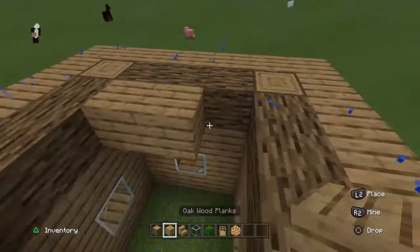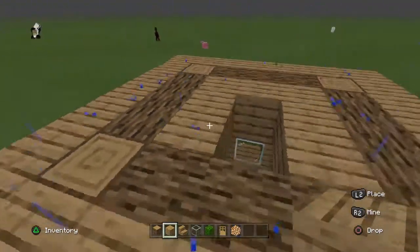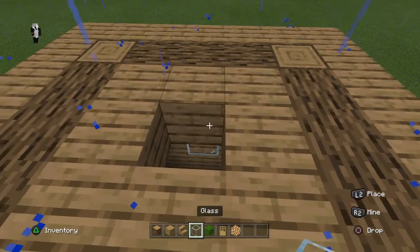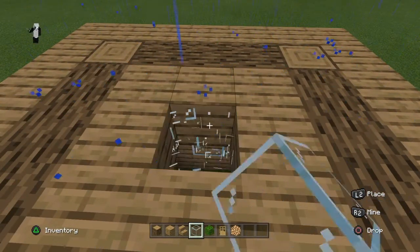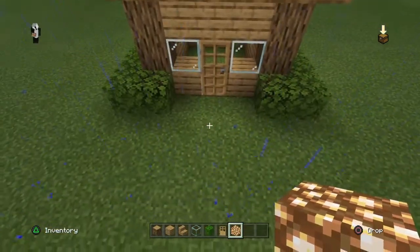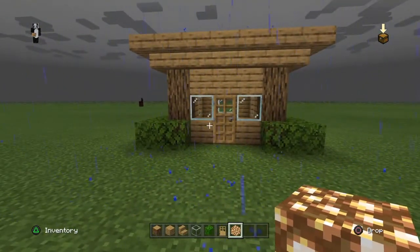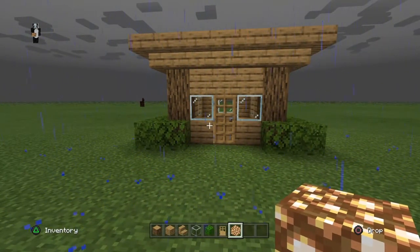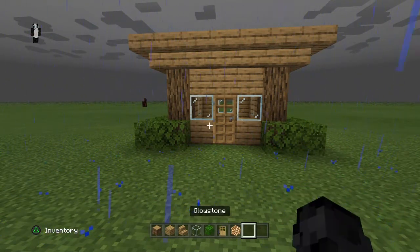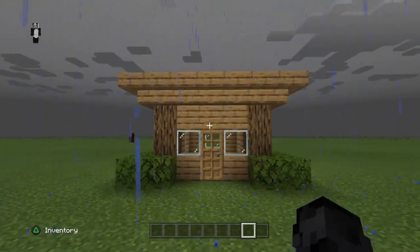Then use your oak wood planks and place them around. You're going to leave a hole there, but instead of glass you're going to place glowstone — so that when you look at it from outside, you can see there's light inside for when it's dark. And there you go — you have finished your little mini house!